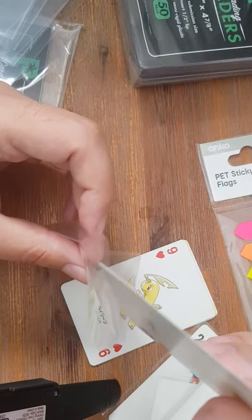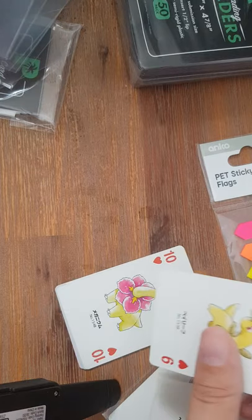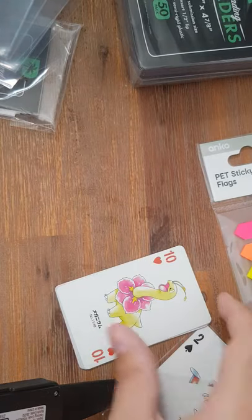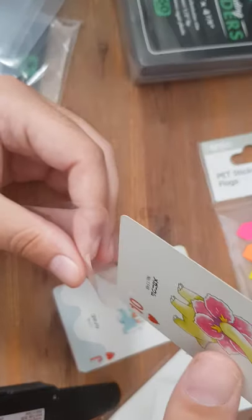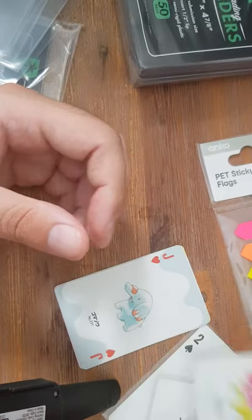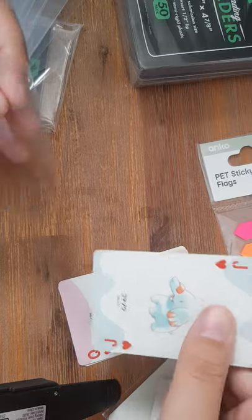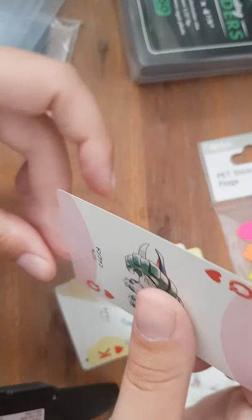So we've got Chikorita, Bayleaf, and Meganium. I mean, you can get them in the first slot — the Golden Super — but you'd think they'd include it in these ones as well. We have Fanfei, Thonfan, and Suicune.